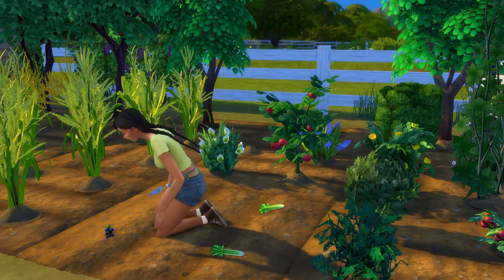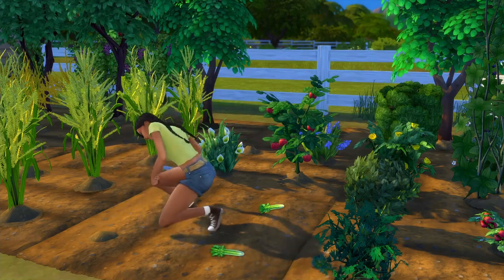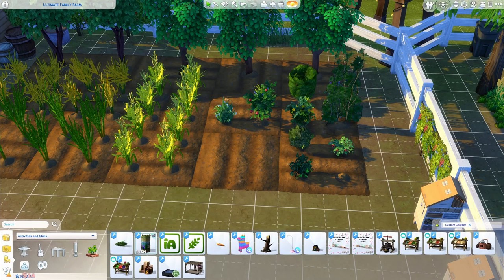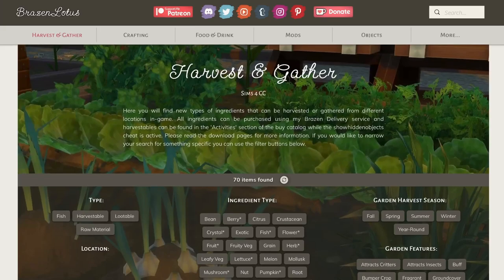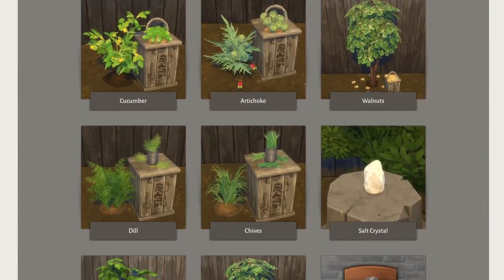The Core Harvestables mod basically replaces all the default plants to make them much more realistic looking — for example, tomato plants just look more like real tomato plants. Some of the plants are also replaced with crops that are used with Brazen Lotus's other mods. I'd really recommend checking out their website because all their mods integrate really well with each other, and there's a lot to see if you want to do farming.